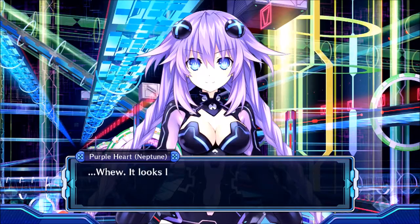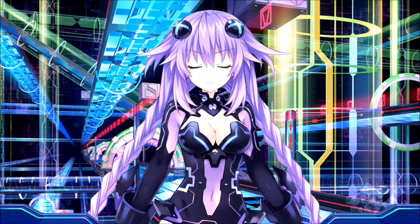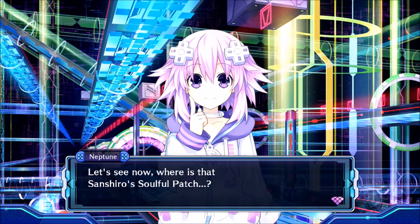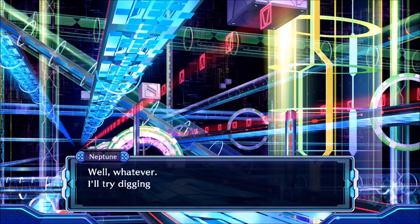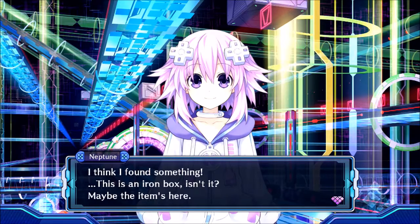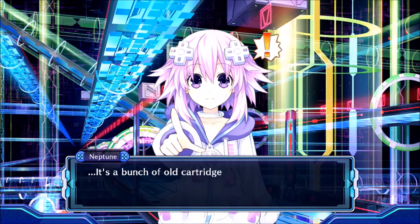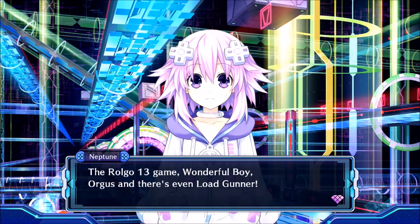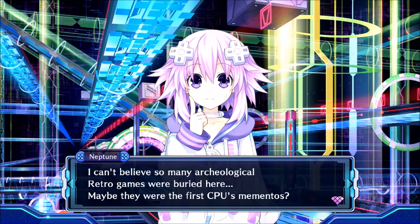Looks like my shares have fallen quite a bit, but it was a good handicap against that level of monster. Where is that Sanshiro's Soulful Patch? What's this — there's a hole in the ground, was there one here before? Whatever, I'll try digging it up. I think I found something — this is an iron box, isn't it? Maybe the item's in here. Let's crack this thing open. It's a bunch of old cartridges — whoa, these are all super nostalgic. The Roll Go 13 game, Wonderful Boy, Orgus, and there's even Load Gunner. I can't believe so many retro games were buried here. Maybe they were the first CPU's mementos.